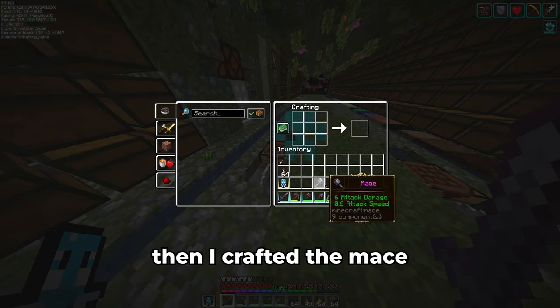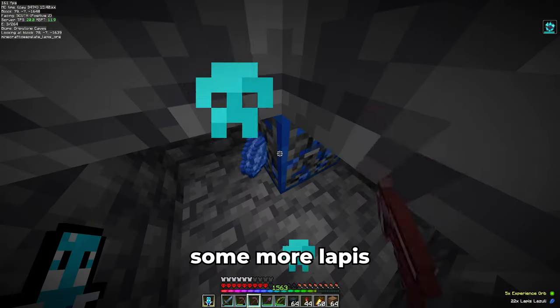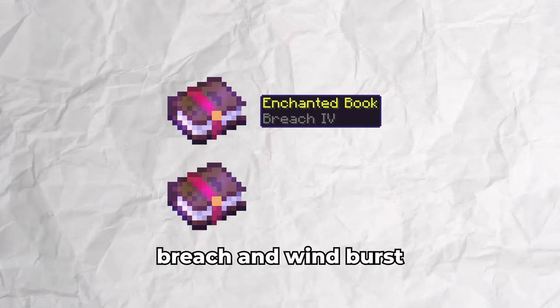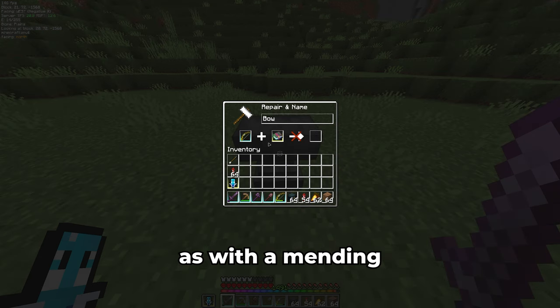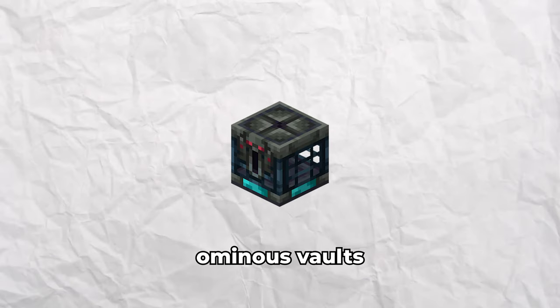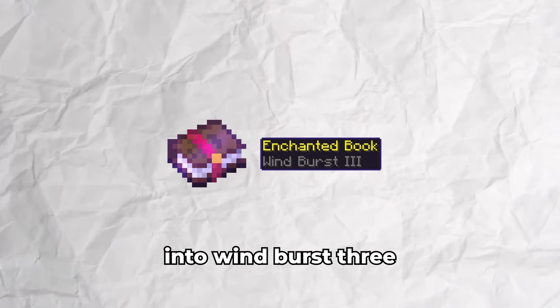Then I crafted the mace, grabbed two density four books, an unbreaking three and a mending book as well. After collecting some more lapis, I enchanted the mace. There are two more enchantments: breach and windburst. Sadly, we can't combine breach with density — it is the same as with a mending and infinity bow; you have to make a choice, and I went for density. Windburst, however, as mentioned, requires farming ominous vaults and hoping to find four windburst one books to combine into windburst three.